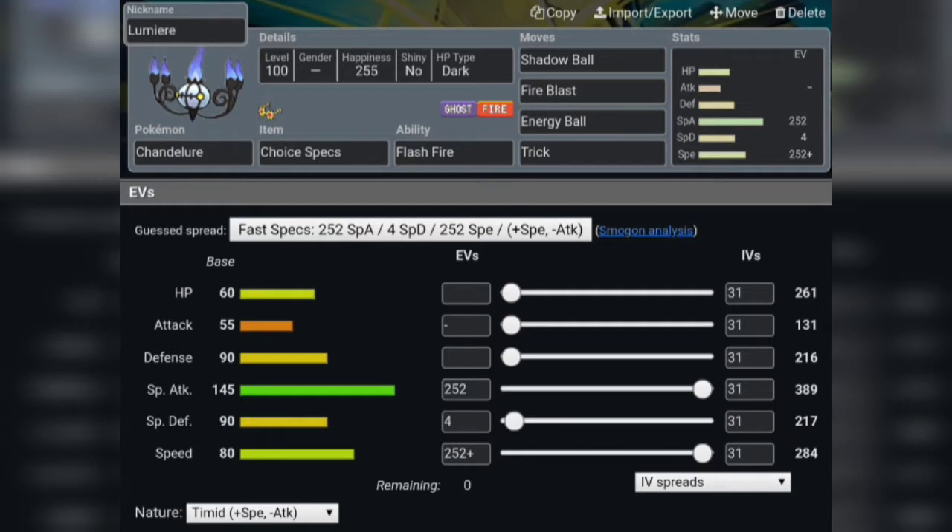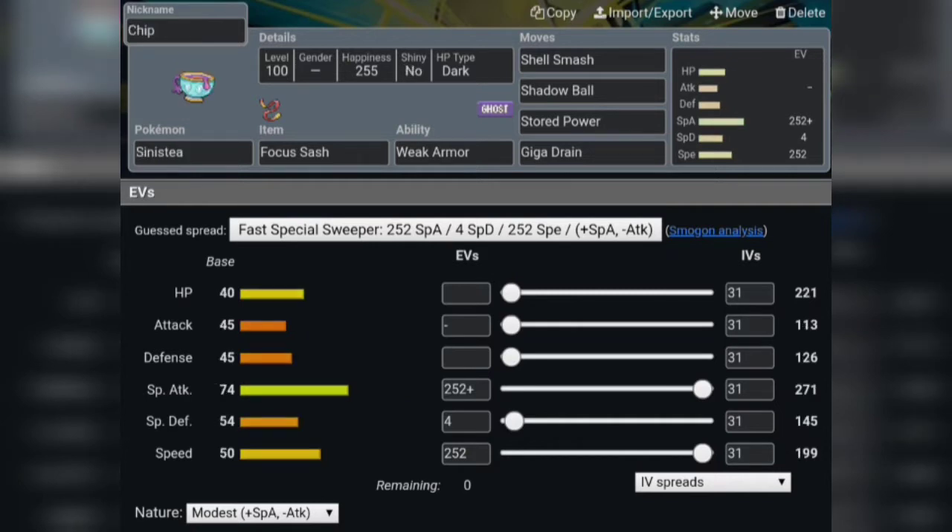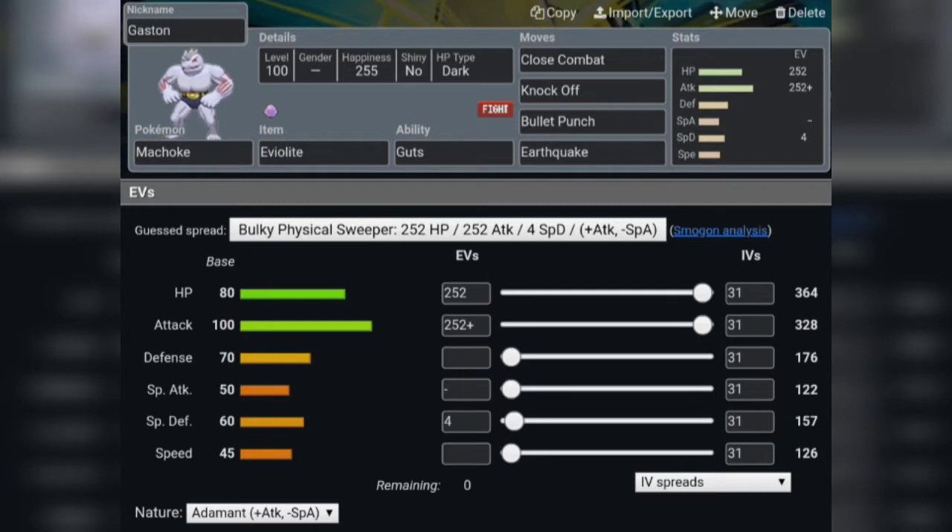Then we have Mrs. Potts, our Polteageist with Focus Sash, Shell Smash, Shadow Ball, Stored Power, and Giga Drain. We also have Chip, another Polteageist with the same set — Shell Smash, Shadow Ball, Stored Power, and Giga Drain. Finally, we have Gaston, our Machoke with Eviolite and Guts, running Close Combat, Knock Off, Bullet Punch, and Earthquake.